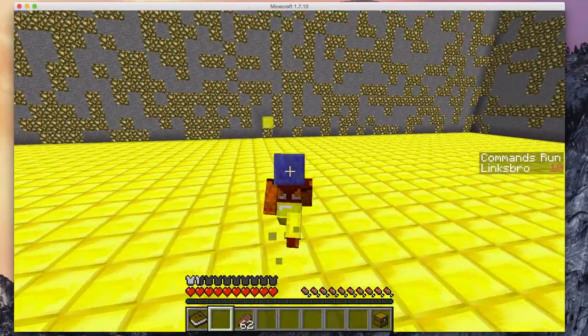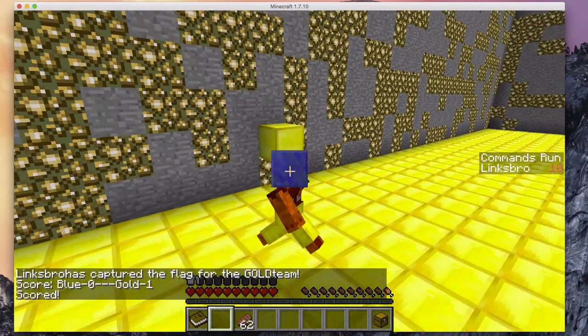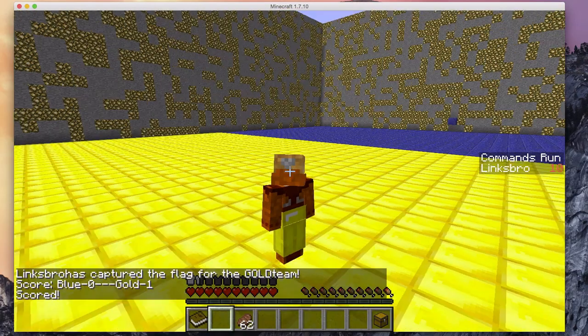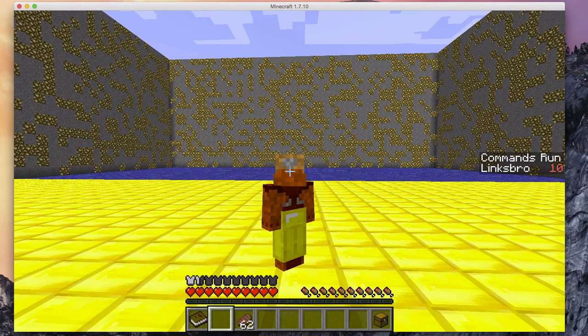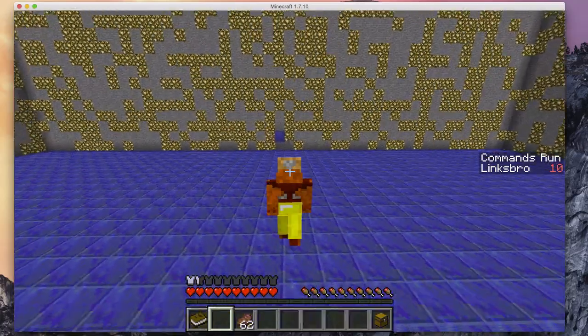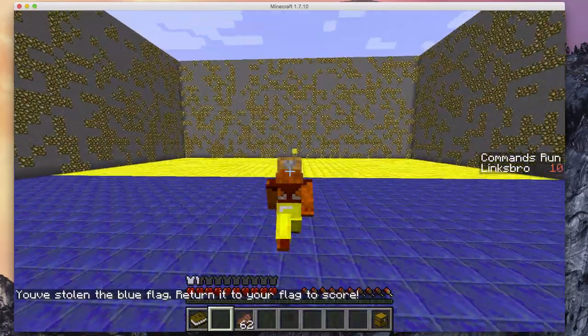Since I have the flag, I can run over and score it into my flag, and it's not updating for me again, but I just cleared it out. So it moves back over there and it tells you the score, and it tells you who captured the flag and what team they captured it for, and so it keeps track of the score.